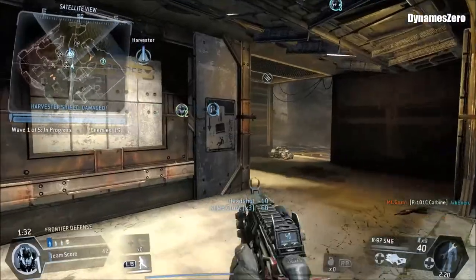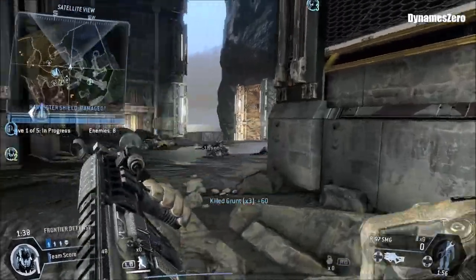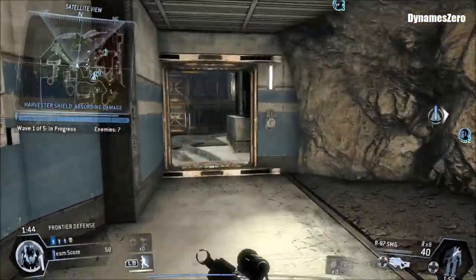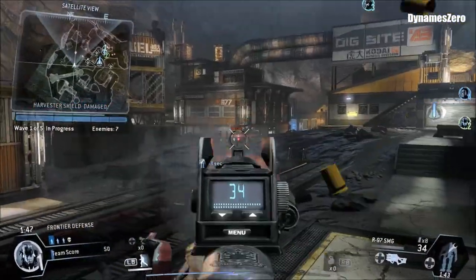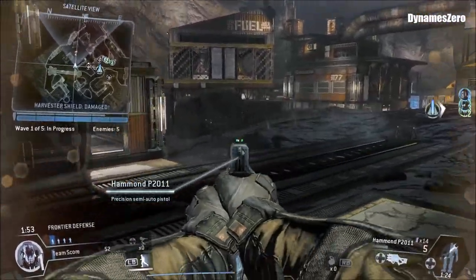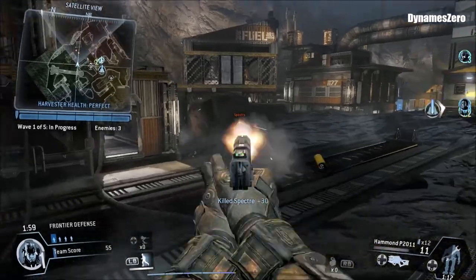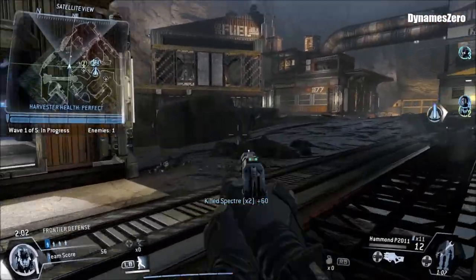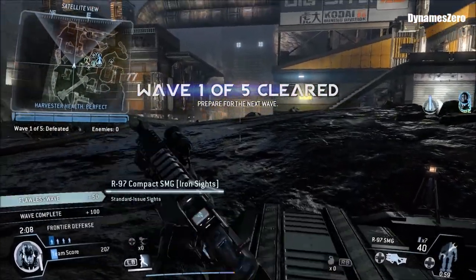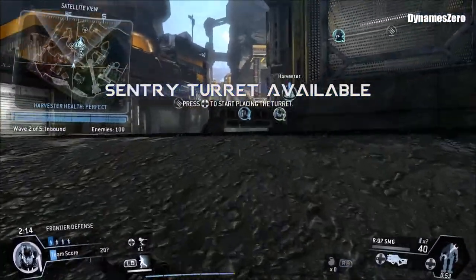Harvester shields are dropping. Team, protect the Harvester while the shield recharges. The Harvester was totally untouched that time — great job. You've got a turret ready to go. Place it somewhere and it'll do the rest.